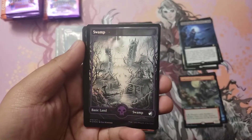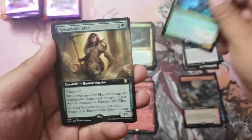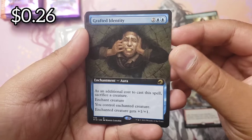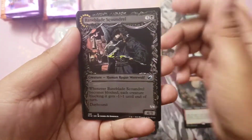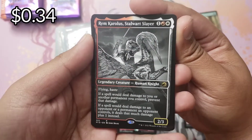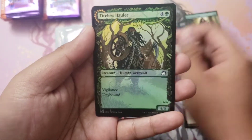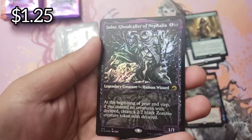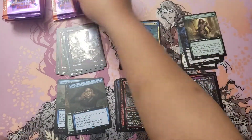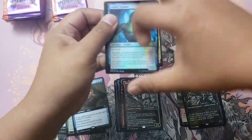Our swamp, very cool, with a Sloggerk the Over Slime — I think I've opened one of those in every single box I've done. Heron Blade Elite, that's kind of neat. Grafted Identity — the guy whose face got sewn on. Then two showcase non-foils and a Rem the Careless Stalwart Slayer — it's got a little burb there, that's neat. And a foil Jadar, Ghoul of Nephalia, very nice. Pack number five of the video.